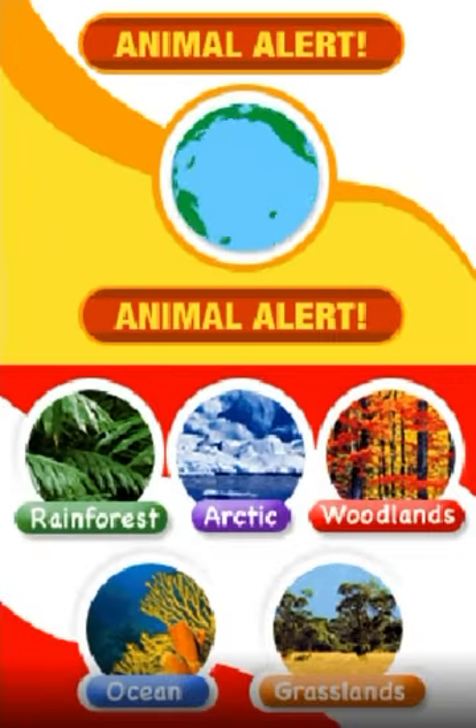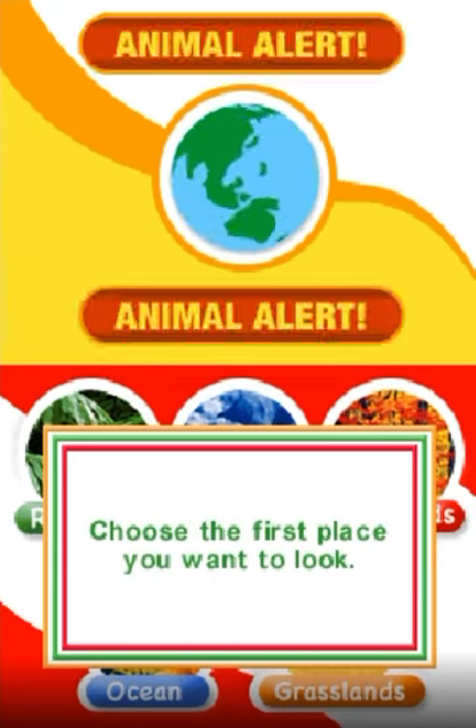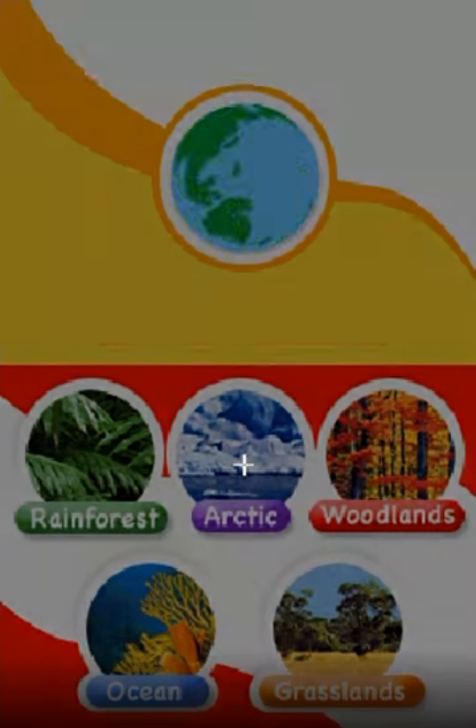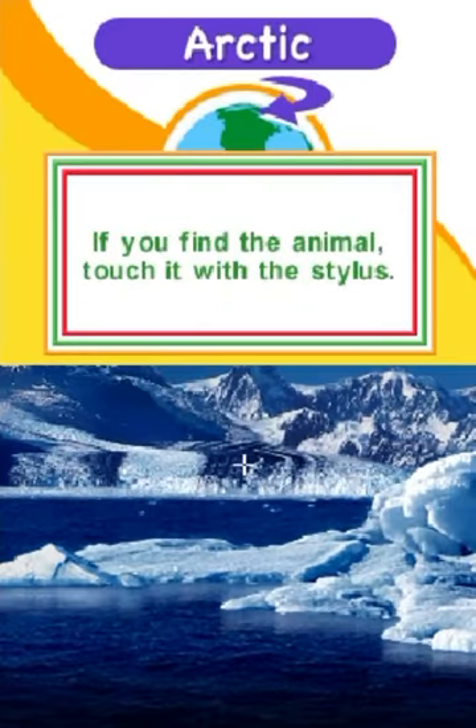Animal alert! An animal has moved to a place where it doesn't belong. Choose the first place you want to look. Use the control pad to see if there's an animal here that doesn't belong. If you find the animal, touch it with the stylus.